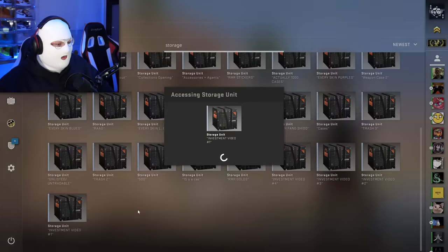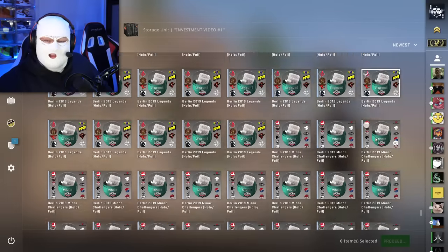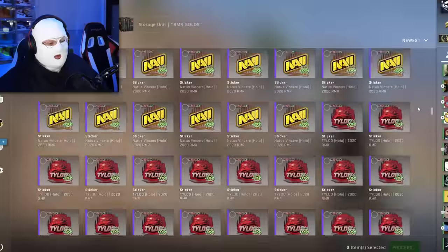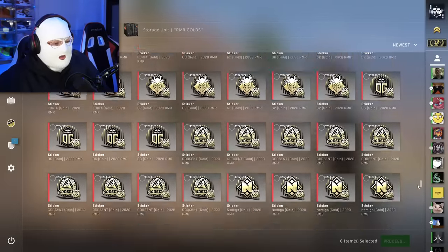Next I have a lot of storage units called Investment Video. I bought a lot of Berlin capsules — like I do with almost every major — just to see what happens. But I think I forgot to record when I bought them. Investment Video 3 has a load of CS20 cases and sticker capsules — but in hindsight, they didn't discontinue the cases or capsules, so that was an L investment. Then there's a bunch of RMR stickers — some bought because they were cheap, some for looks, a lot of golds. Also a big L. They're just gonna sit in my inventory and rot.